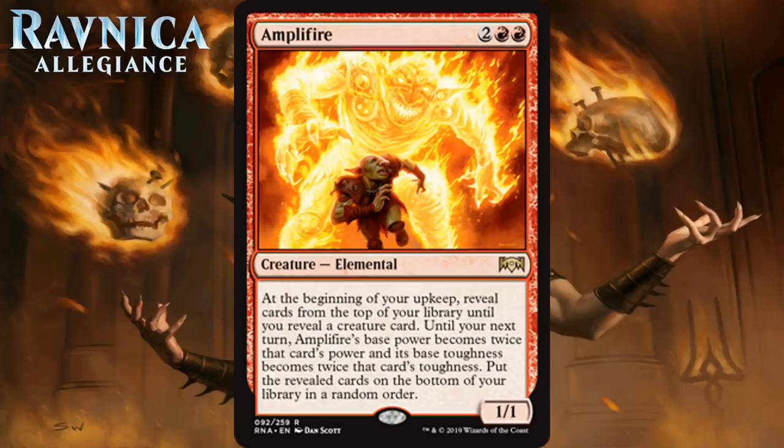Even if things are going really well, this is just going to be a huge vanilla creature who can be easily chump blocked. This card kind of reminds me of Tillinalee's Skin Shifter, a creature who could potentially make itself much bigger every turn. The problem is they revert to a single toughness and can be killed by just about anything. This is probably better than the Skin Shifter since it can't be destroyed in response. Overall, it's playable but not the kind of rare you go after early. I think it's a C-.